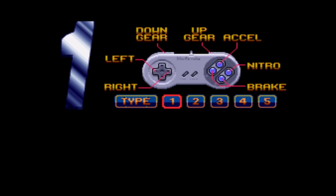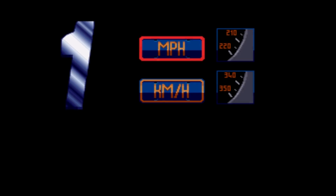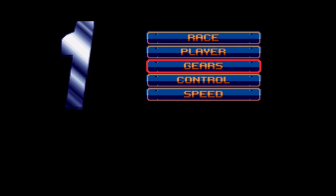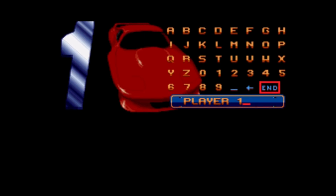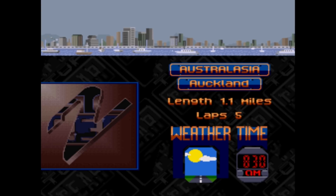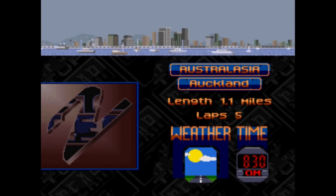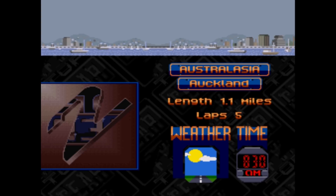Let's just go with the basic ones. Speed — yeah! That's a whole lot of random options. Race! There we go. Australasia — Australia then. Auckland. 1.1 miles, 5 laps. Nice. Nice weather. 8.30 in the morning.